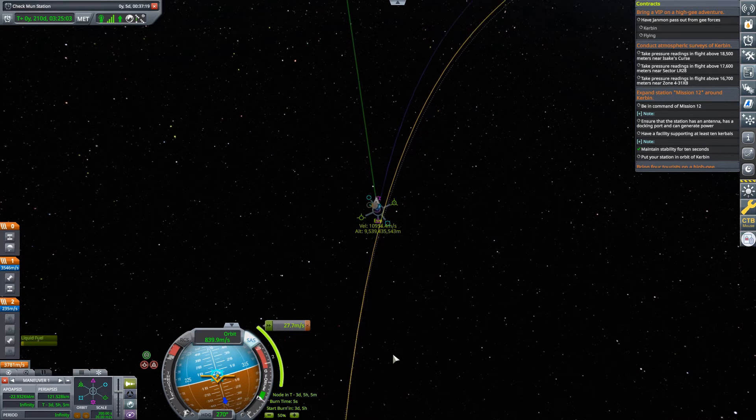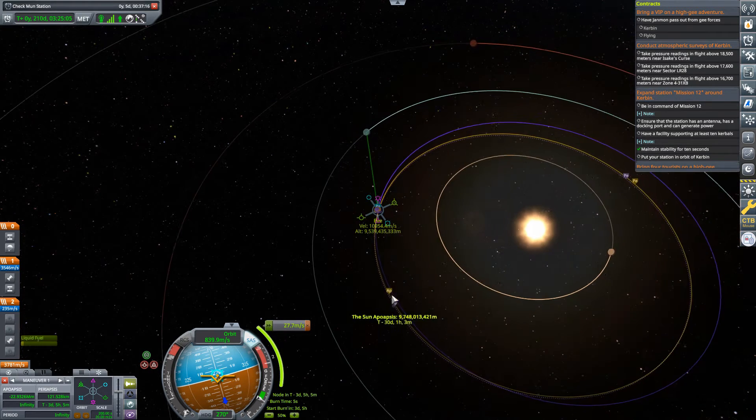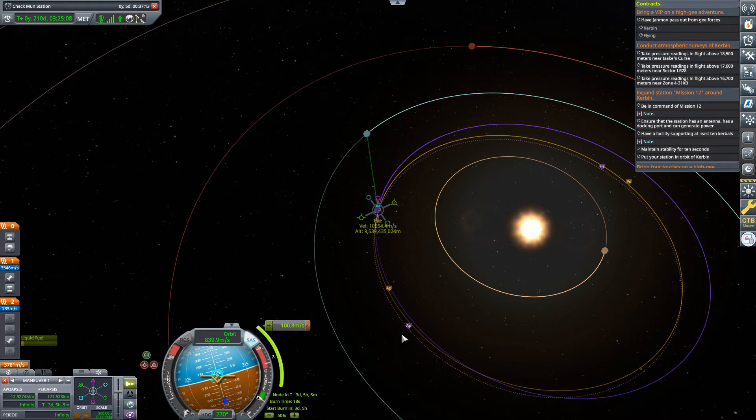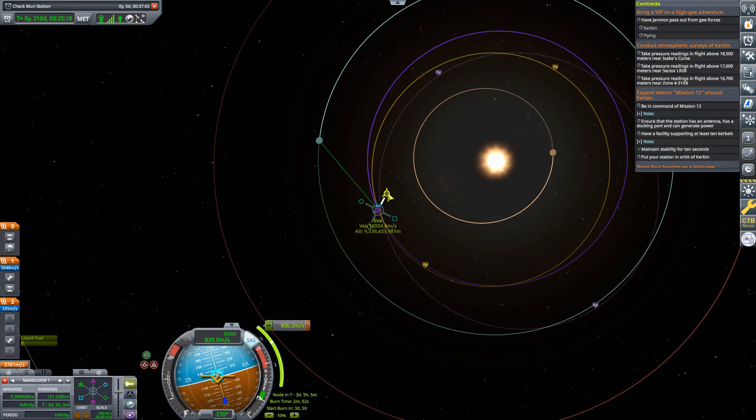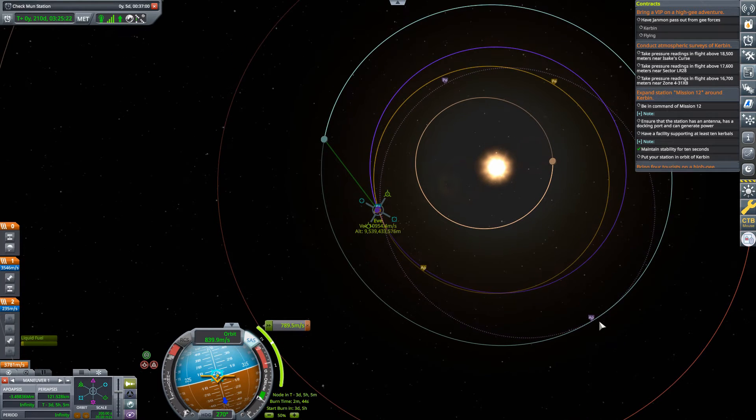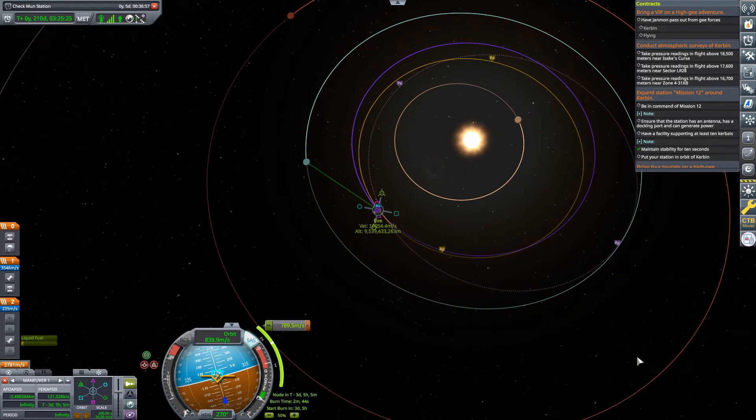So I'm going to put in prograde and we'll take a look at what's happening. If I do prograde, you can see it's pushing out that apoapsis right there — pushed out, pushed out, pushed out — until we get out towards Kerbin. Again, no Kerbin intercept just yet, but at least we're getting ourselves going in the right direction. You can see it's more than just doing that free-return type of flyby I showed you earlier, but it's less than capturing and then coming back out again.